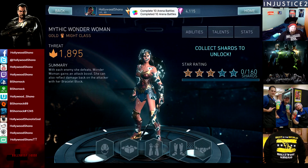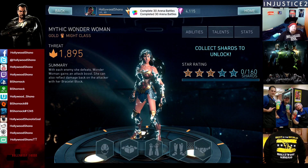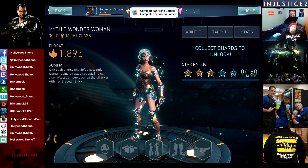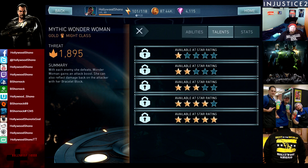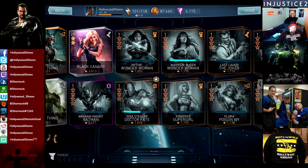Here we can see Mythic Wonder Woman for the first time. Her passive ability: with each enemy she defeats, Wonder Woman gains an attack boost. She can also reflect damage back on the attacker with her Bracelet Block — absorb 10% of the opponent's attack for 5 seconds when defeating them. Chop Slide has damage and armor piercing, and Bracelet Block is kind of like a super block. Nothing really fancy there — I don't see the card being super impressive.